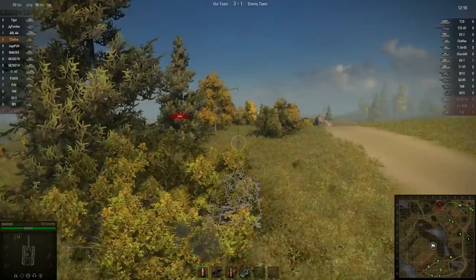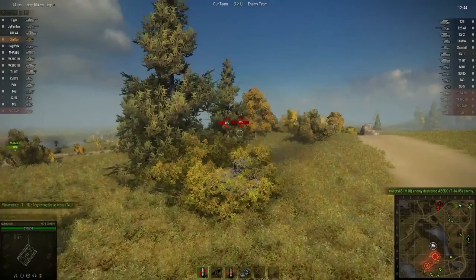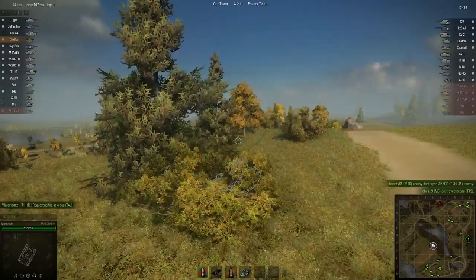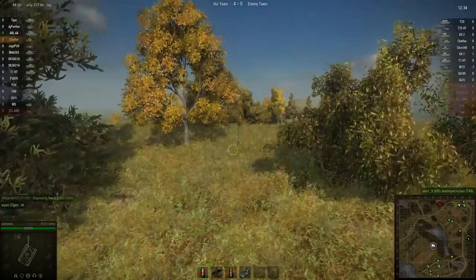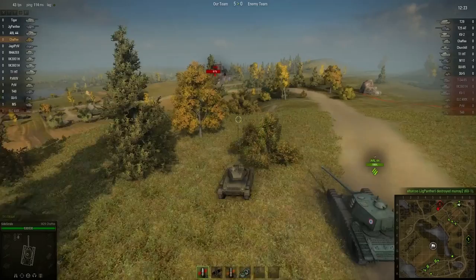The lighter tanks do maintain their camouflage a little bit better than most tanks. There's a T-29 — if he's got the 105, he could definitely put some hurt on me. But we are doing a good job just keeping him lit. I don't think we're really going to get flanked from up here. There's an ARL 44 coming in, so we do have some heavy backup if we need it.